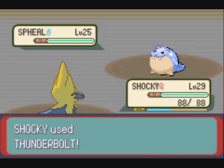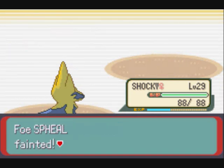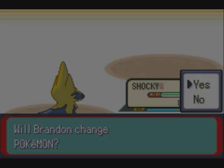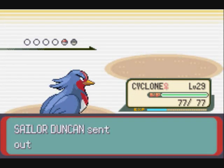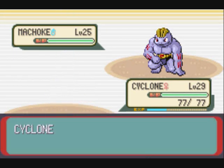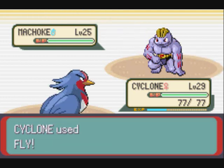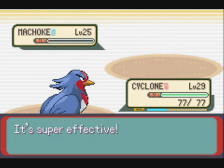Spheal is a decent Pokemon — I believe it's Water and Ice type. That could just be its last form, but it's Water and Ice in its final form, so it's pretty good. I do recommend it. Now it's going to use Encore so I'll switch into Swellow, and a Fly will easily take it out.